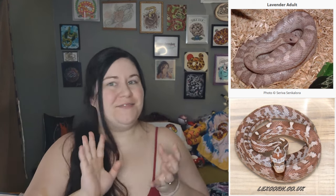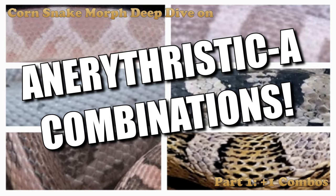Hey everybody, Sari here. Today I'm going to be going over all of the different lavender combinations in corn snakes that we have. I have done this for amelanistic, anerythristic, caramel, and probably a few others here and there. If you'd like to see those, you can click the playlist up above.